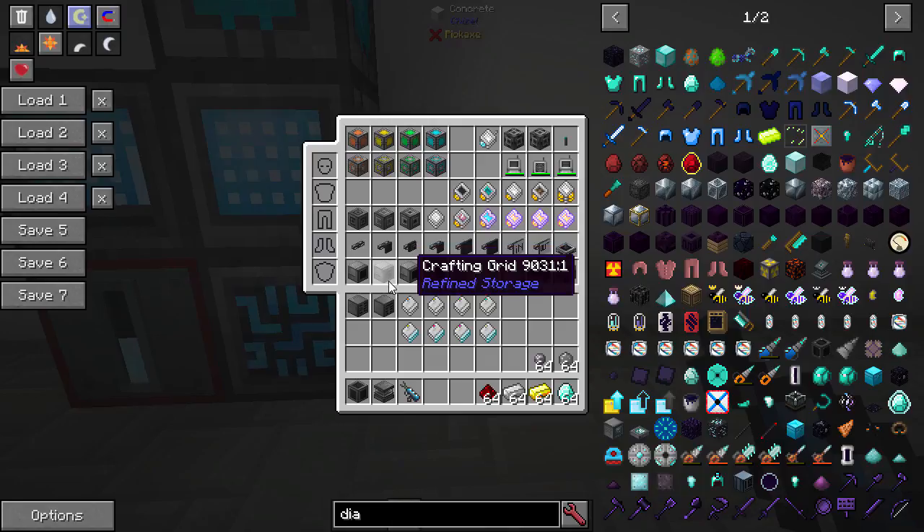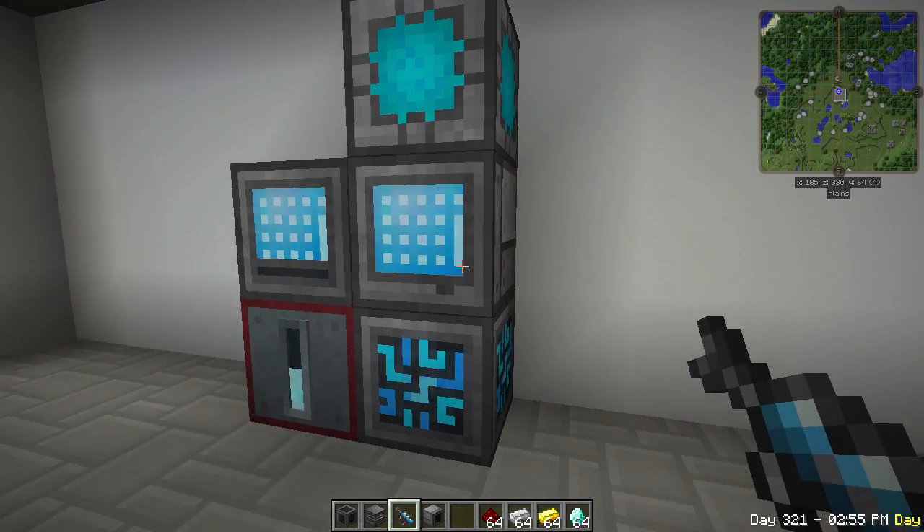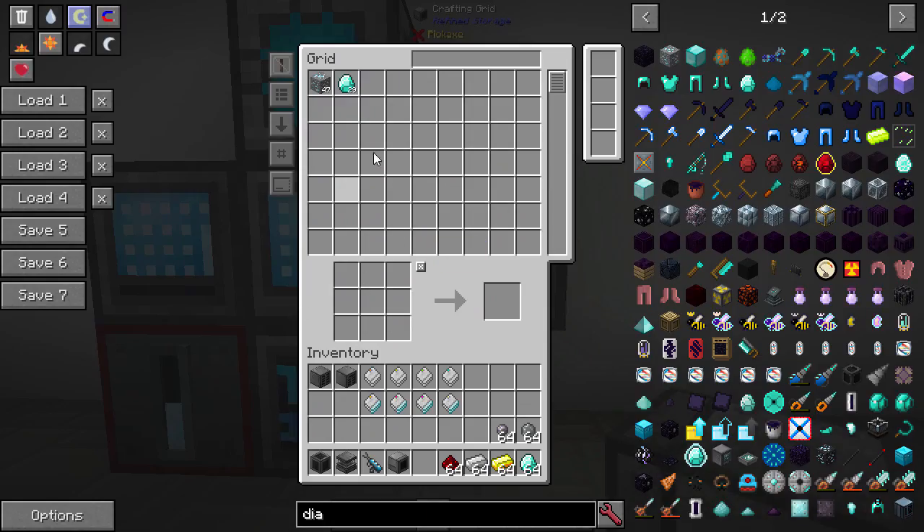There's a few other types of grids. The crafting grid is just like a normal grid but it has a crafting window. If I want to craft a diamond block, now I can craft it and it'll leave the items in there as long as I have them — I can just keep clicking or shift-click. I usually upgrade my grid to a crafting grid almost immediately because it's so much more useful.